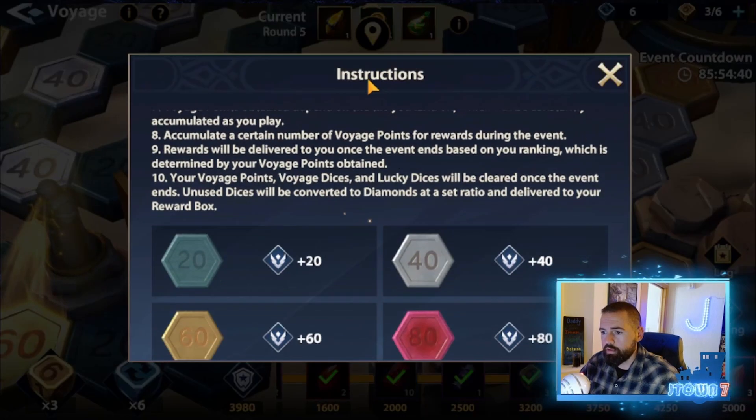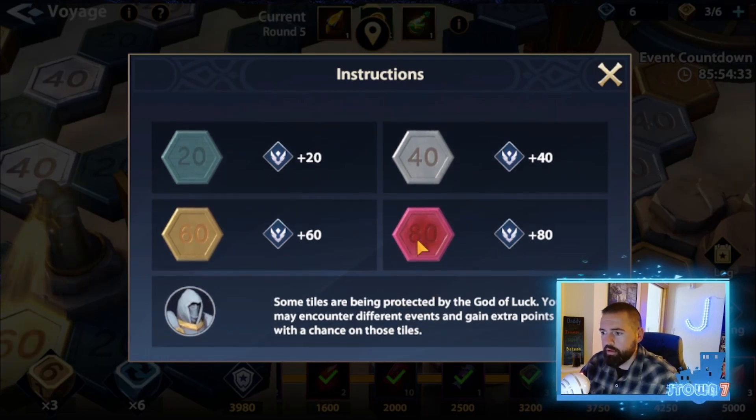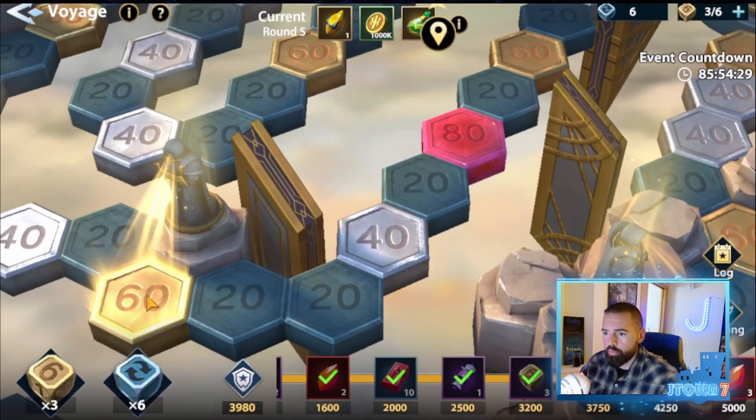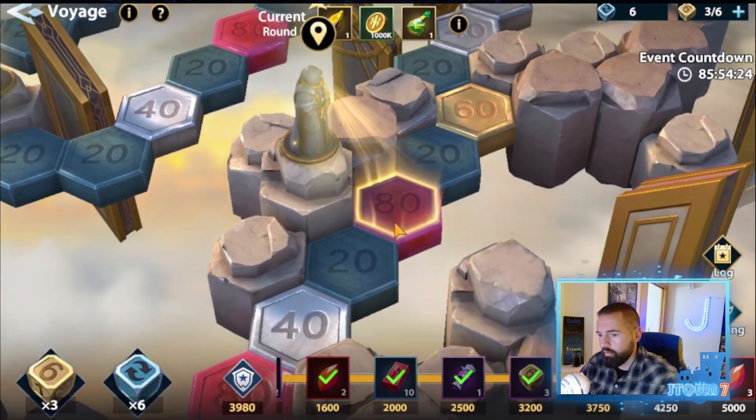If you look in the information, it'll tell you — pretty self-explanatory. God of luck is indicated by the glowing on those spots. Hit those glowing spots and you'll get some kind of extra bonus, a little activity.